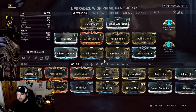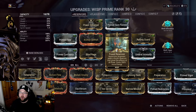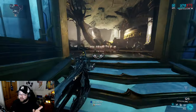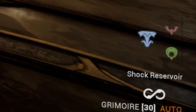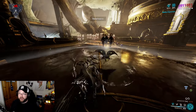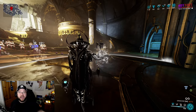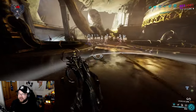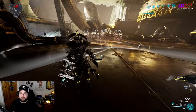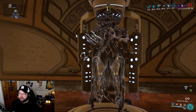The build includes the Fused Reservoir augment, which adds a fourth reservoir that gives the effects of all three simultaneously. So instead of placing them down one by one, you cycle to the fourth option and place it down to get all three buffs at once. I believe you can place a maximum of two of these, since it counts as three reservoirs in one - so two placed gives you a full six.